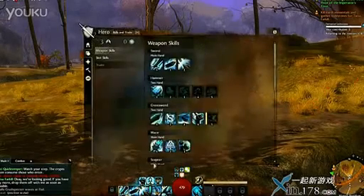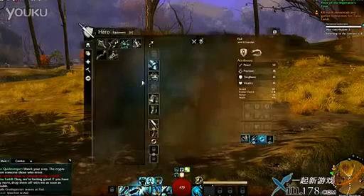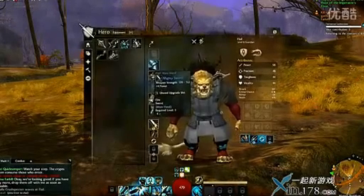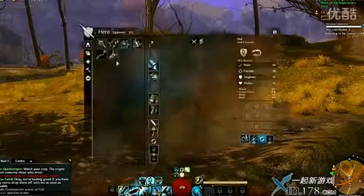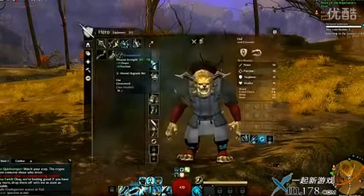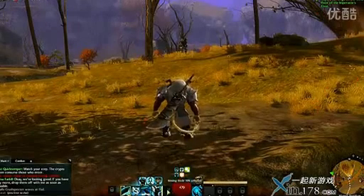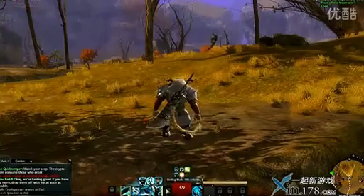The way classes work in this game is the skills that you have active — the skills over on the left side of my skill bar — are tied to individual weapons. So what I have equipped right now is a mighty sword, a one-handed sword along with a shield, and I have a unique skill set because of that. If I equip a two-handed weapon, the greatsword in this case, you'll see an entirely new skill bar pop up, as well as this blinding blade which is number five. I haven't quite unlocked it yet.